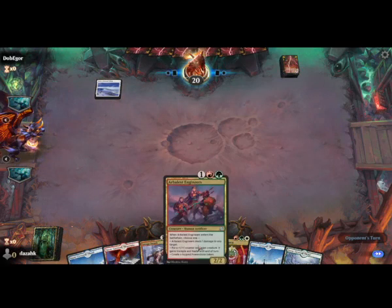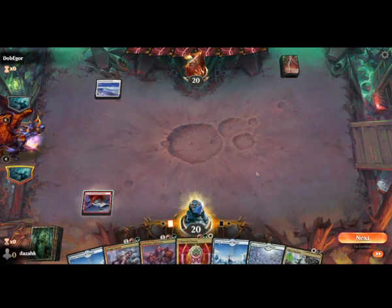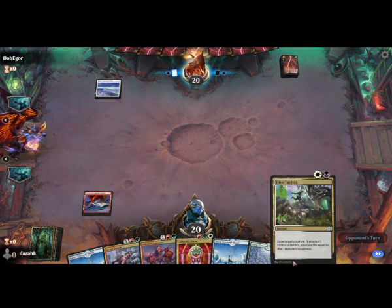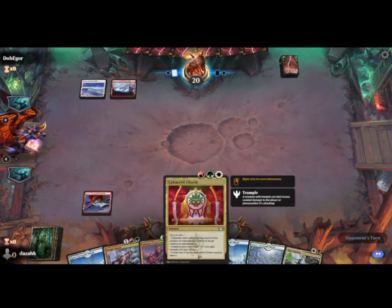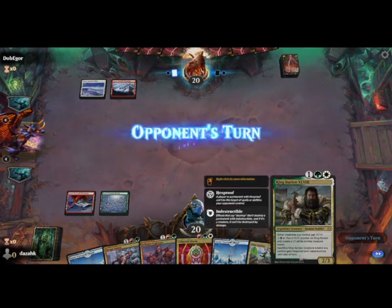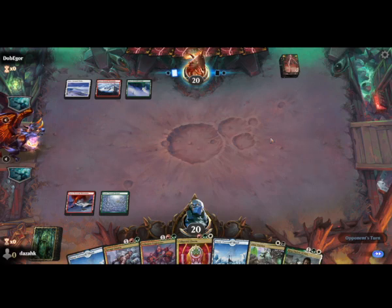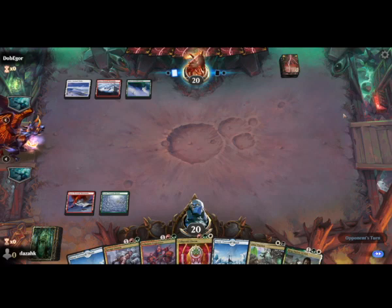We've got the all-important turn 3 Arbalest Engineers. We have a mountain and a forest, so that can grab us the Power Stone. We've even got Dire Tactics — just remember to hold onto this until my opponent gets Avacyn. King Darion as well — creature tokens gain Hexproof and Indestructible. Everything that comes out of the Momir Factory is a token, by the way.